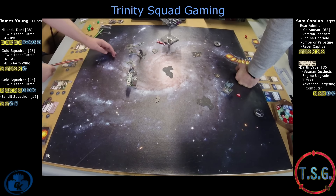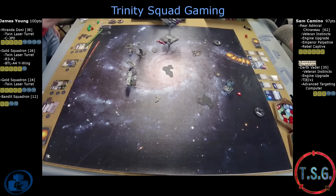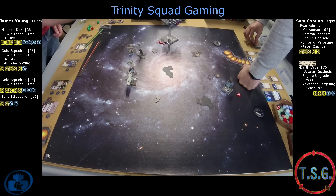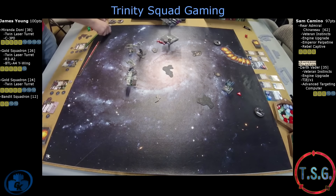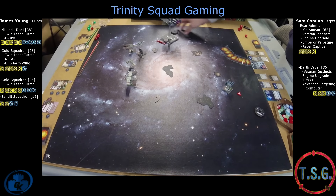It looks like he's taking a shot at Chernu, just outside the rock with the Y-Wing. He is down to four hull on that Decimator in two rounds of firing. That's why people are scared to run the Decimator — just for this reason, TLTs. This breaks my heart. Chernu!